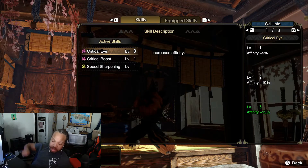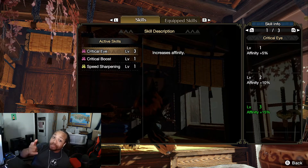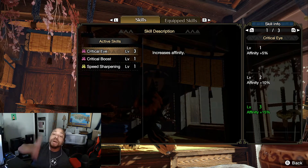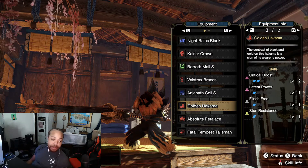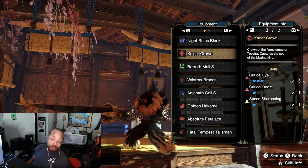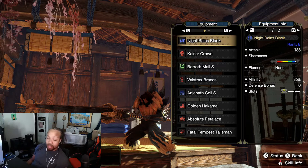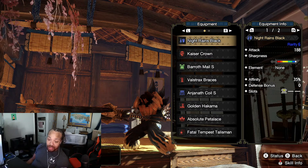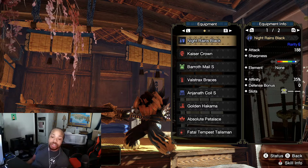35 percent from the weapon, 50 percent from WEX, that's 85 percent. Level 3 Critical Eye adds another 15 percent — that's 100 percent affinity on weak points. Every single poke on a weak point will be a crit. That's why I've got Vivajang pants on — they come with level 2 Critical Boost. Paired with the Kaiser Crown, your crits go from 1.25 to 1.4 times damage. Even though this lance has somewhat lower attack, the white sharpness modifier plus the rampage Attack Boost skill, combined with 100 percent affinity and crits doing 1.4x, means you're doing a whole heck of a lot of damage.